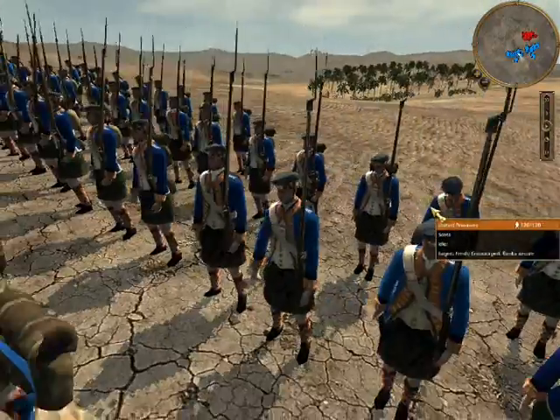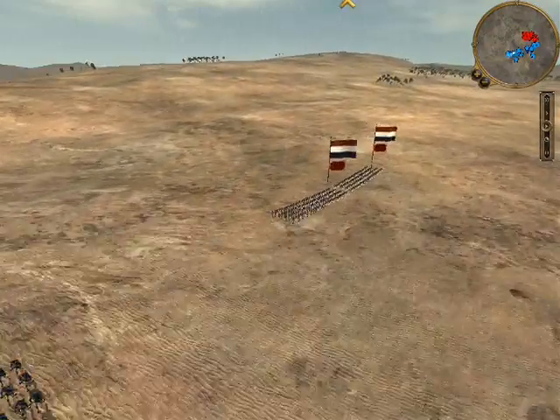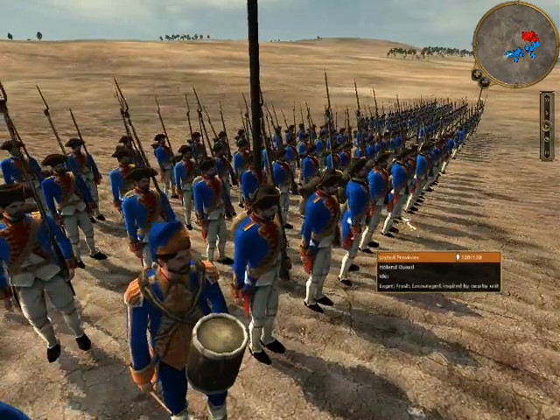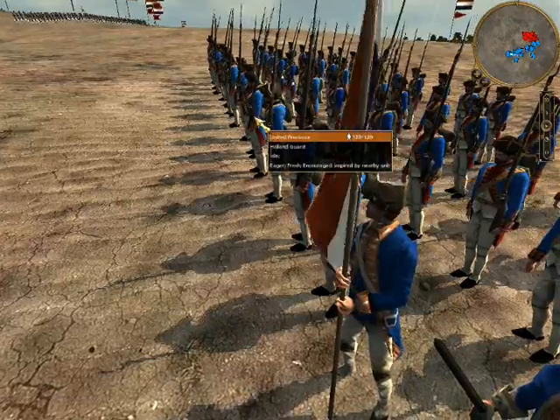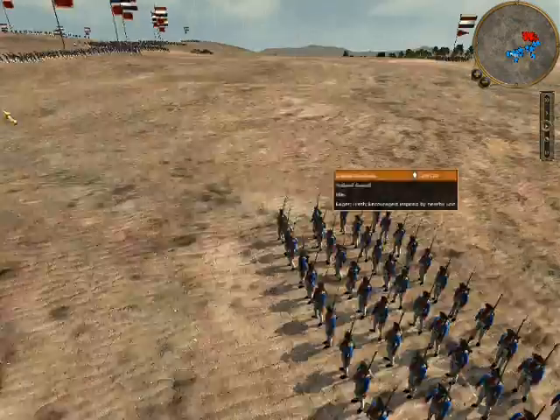In my army, I have two horse guards, one dragoons, two hauling guards, four riflemen, five line infantry, one unit of Scots — and those are my hauling guards — two 24-pounder foot artillery, and my general's bodyguard.